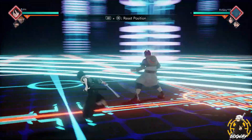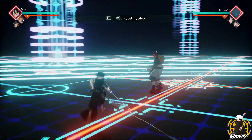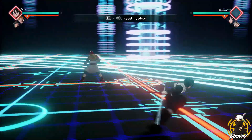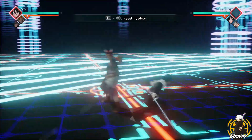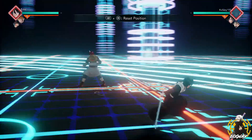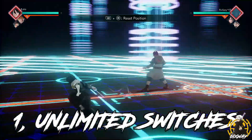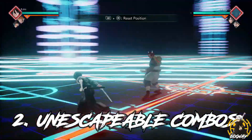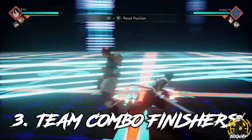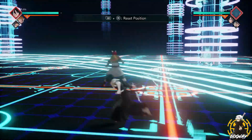Hey, it's your boy. I'm here to show you why you should be using your team awakening and how to effectively use it. There are three key benefits: one, unlimited switches; two, unescapable combos; three, super satisfying team combos.